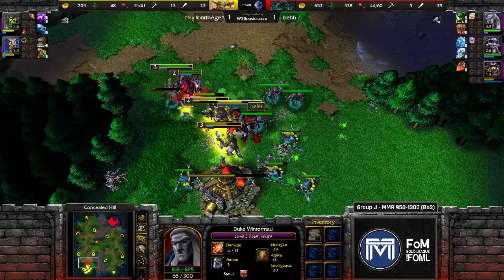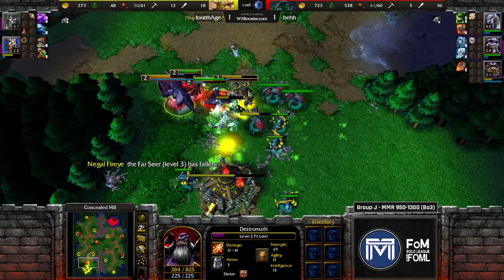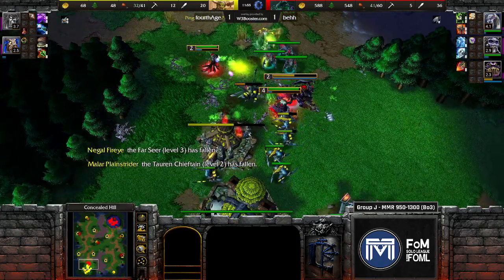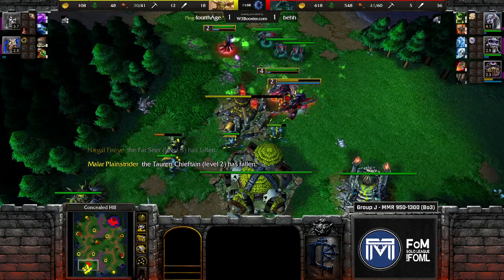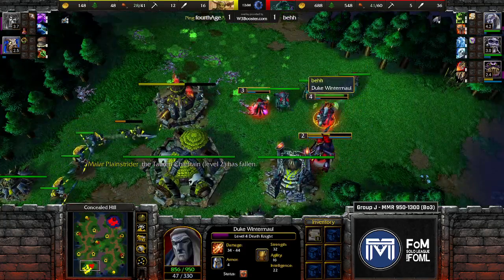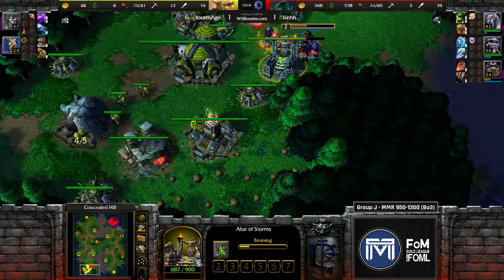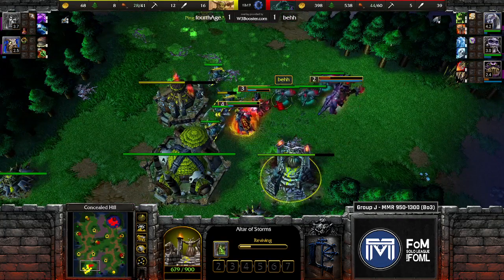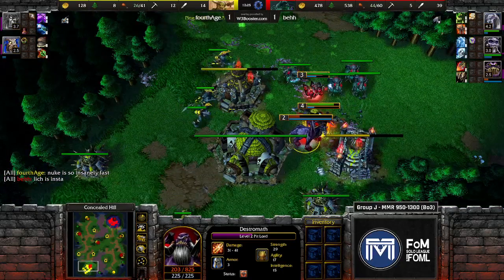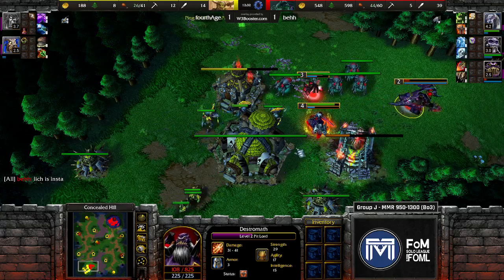Where is bear's army? The pit lord isn't attacking as much as it should be. Finally working on the farseer — he just dies instantly before the invuln can come off. Now the TC is left alone and fourth age is about to type some unsavory things about undead before leaving the game. When in doubt: coil, nova, right-click that hero, get him out. Fourth age did a great job focusing on statues and killing the undead's sustain, but ultimately he just wasn't able to keep fast enough. There was no shop built in fourth age's base for this entire game, which really hurt.